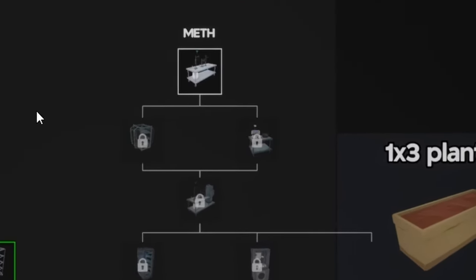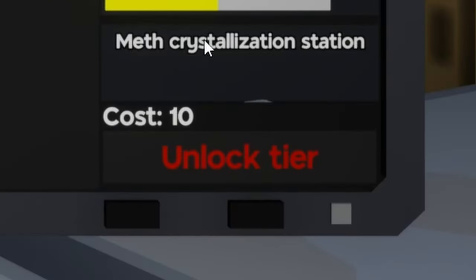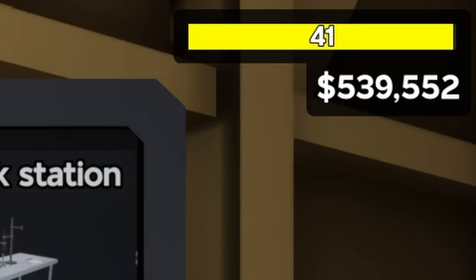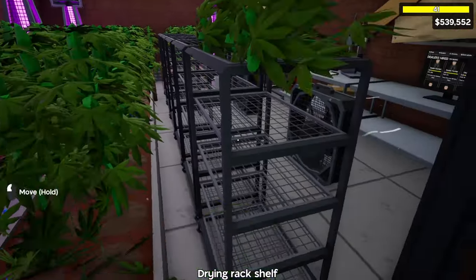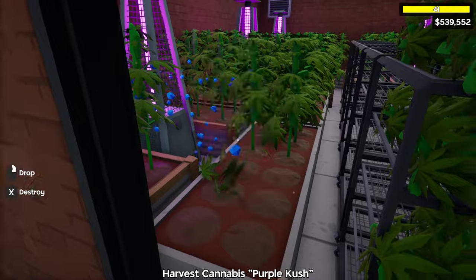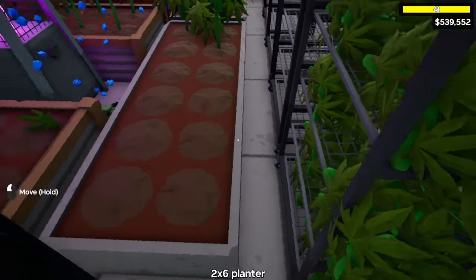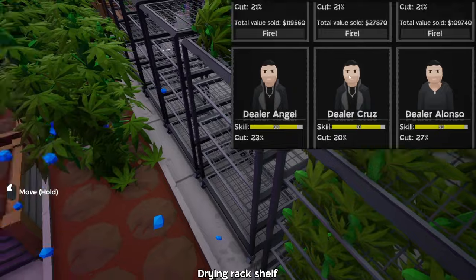First off, if you want to get into the meth business it's going to cost you 10 skill points just to unlock the first tier. Luckily I have 9 skill points and we're just barely away from getting another one. Once we harvest the weed from our starting warehouse we should gain a level to give us 10 skill points, and afterwards we're going to use this starting warehouse to cook our meth since we already have the established dealers.